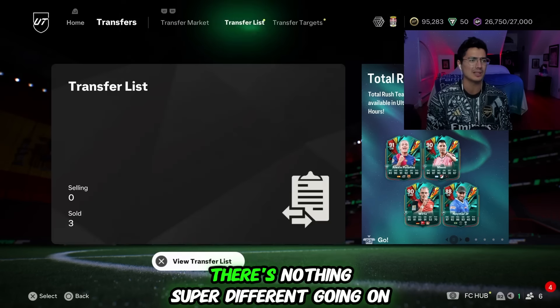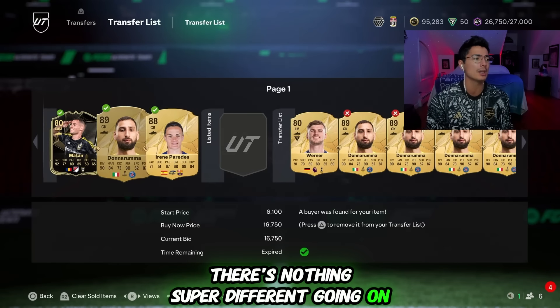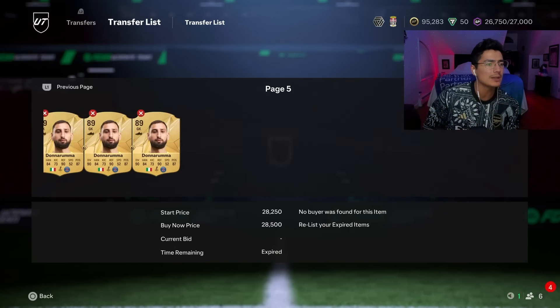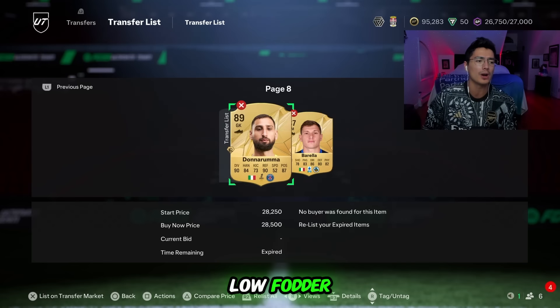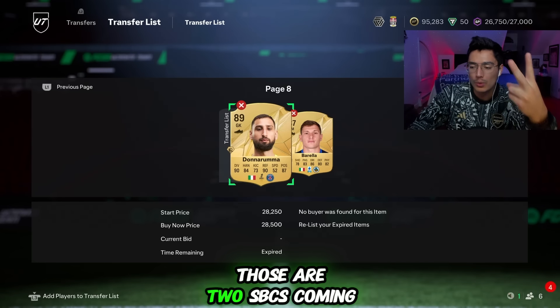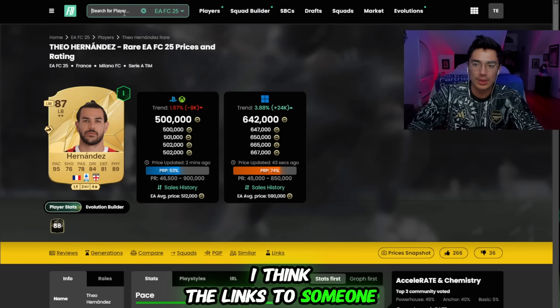It's a really simple weekend. Nothing super different going on. I'll definitely be going into low fodder. We do have Di Lorenzo and Dunn as two SBCs coming, and I think the links to someone like Dunn are something to watch.